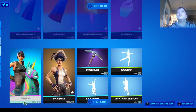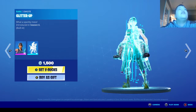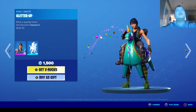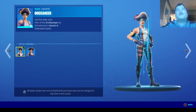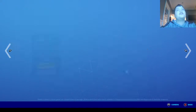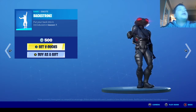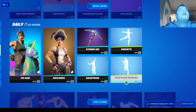We have the Blue Cyclo wrap, Yeehaw and the Glitter Up emote for the Yeehaw skin. We also have the Buccaneer skin — I've never seen this one before — the Seaworthy back bling with the anchor map and treasure chest tile, so it's like two back blings in one, the Studded Axe, Backstroke, Pirouette, and Rock Paper Scissors.